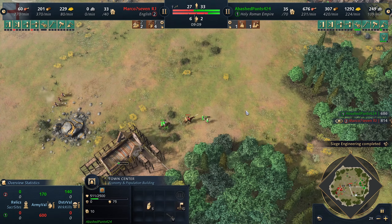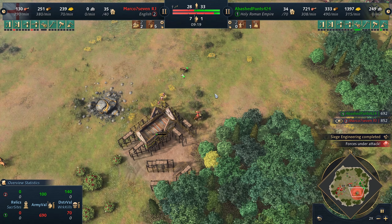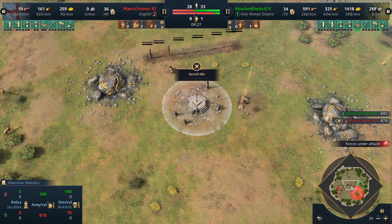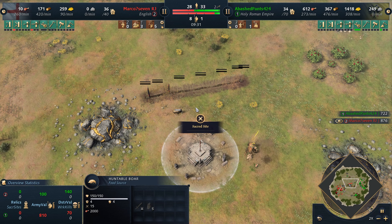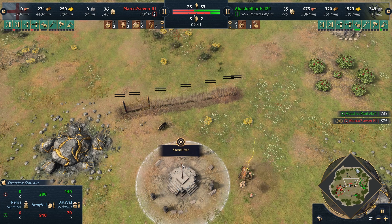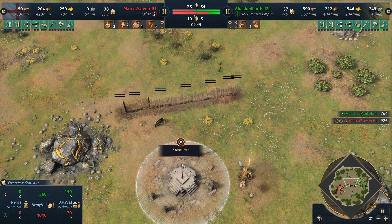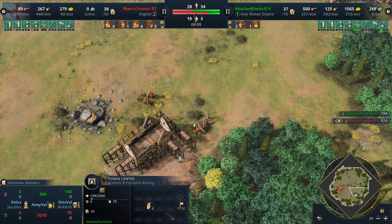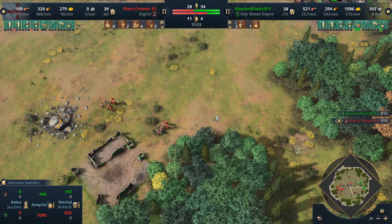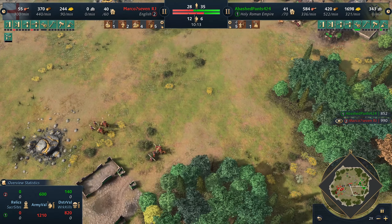Oh no. Abash has to back away. He has to cancel the TC. While this is going on, Marco hasn't been AFKing. Marco's been doing God's work — the wall. A wall intended to keep resources on the safer side to prevent people from capturing it. What a genius. He didn't cancel the TC straight away. He lost like half of the resources there.